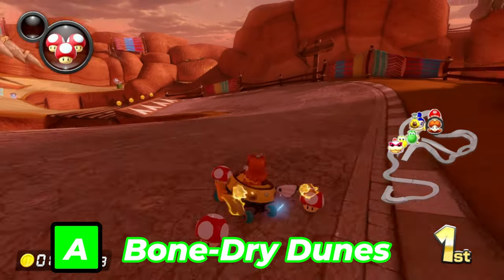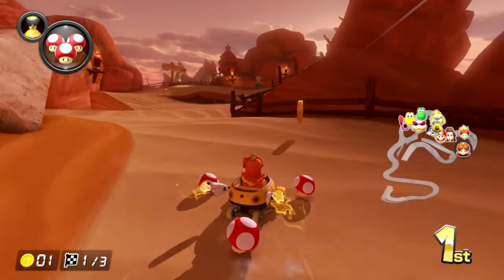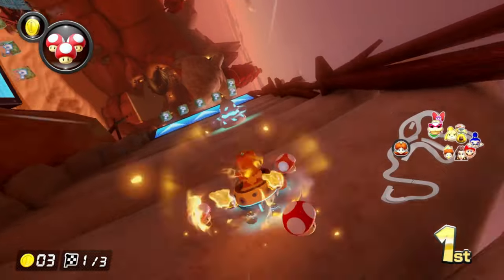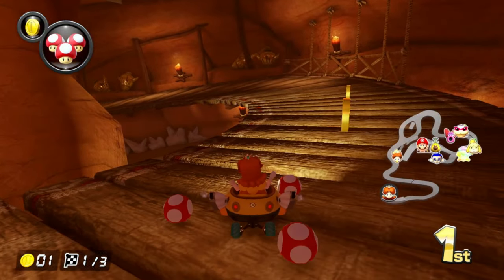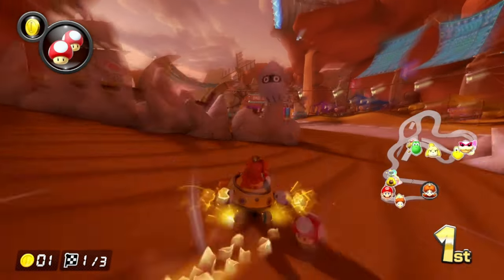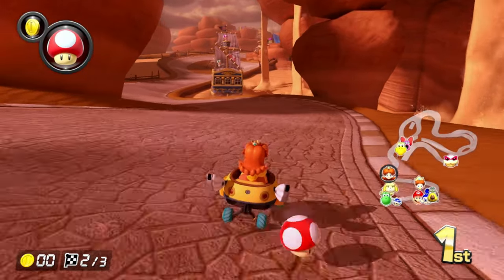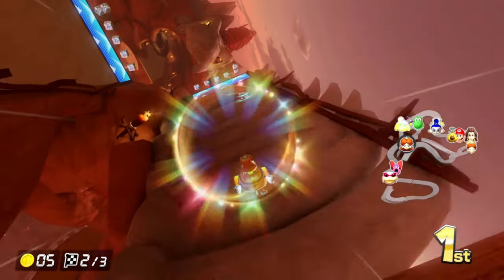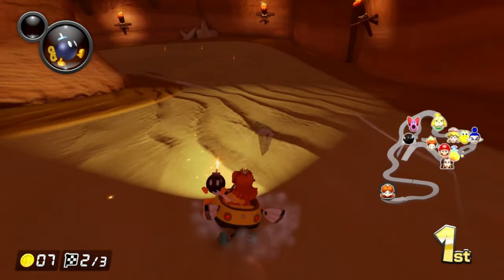Next up is Bone Dry Dunes, which is a better version of Dry Dry Desert in my opinion — not just for the scenery, but they added bone-dry obstacles like bone Piranha Plants, Dry Bones, and even a Dry Bowser face on the rocks. The music sounds wild western, like GBA Sunset Wilds. Unlike most tracks where anti-gravity is optional but slower, Bone Dry Dunes does it differently — the anti-gravity is optional but faster to take. I love tracks that have anti-gravity because it brings a whole different vibe.